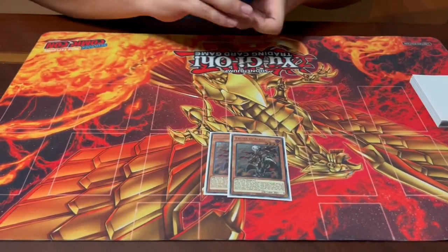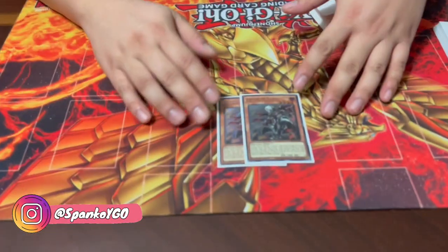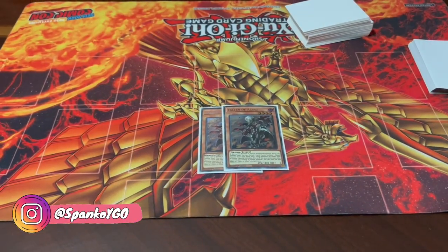Starting off we have two Fallen of Albaz. On summon, he discards a card to fusion summon using monsters from either side of the field, but you can only use himself as the monster on your side — anything else has to be from your opponent's side. This is essentially a Super Poly, which is really cool, but in most cases that interaction won't come up. The real reason we're playing him is because he's a fusion requirement in almost every one of our fusion monsters. He is also kind of a brick in a lot of situations.